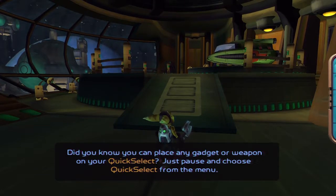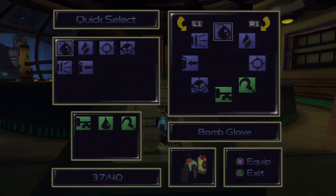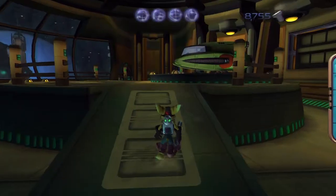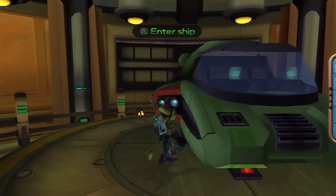In the quick select menu in the pause screen, you can assign whatever weapon or gadget you want onto the quick select screen, so you don't have to go back to the weapons or gadgets menu and select it from there. It's pretty helpful, but you only have one weapon wheel to work with, so be sure to keep that in mind.